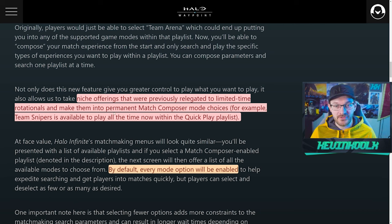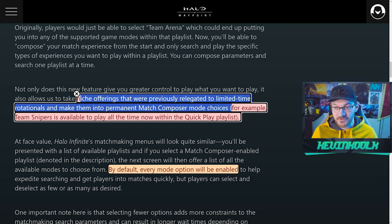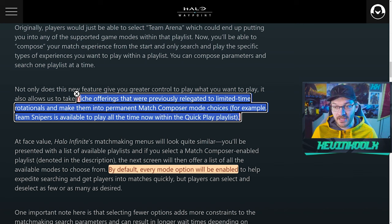The great thing about the Match Composer is that it allows people to play more niche modes that could condense the population a little bit. 343 states that niche offerings previously regulated to limited-time rotations will now be made permanent in the Match Composer. For example, Team Snipers will be available to play all the time within the Quick Play playlist. It's discouraging to bring back modes people enjoy and then take them away — maybe the population wasn't sustainable because players knew the playlist would be gone within a couple of weeks.